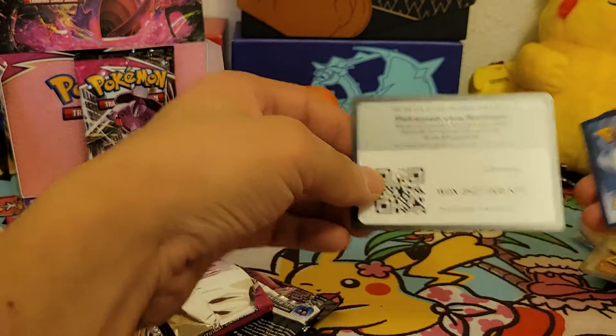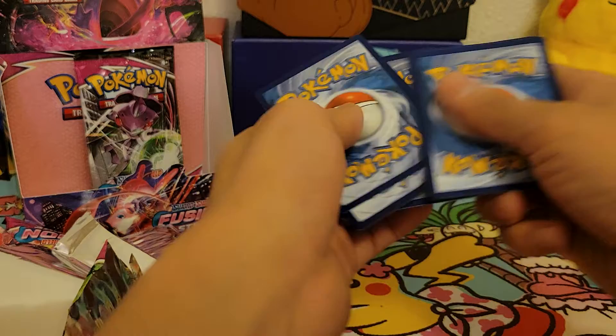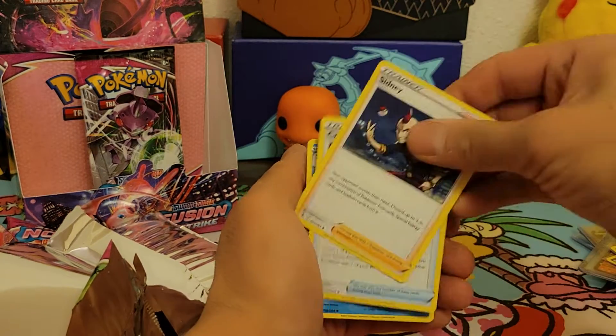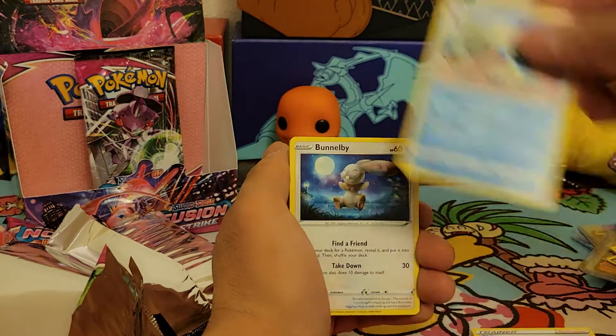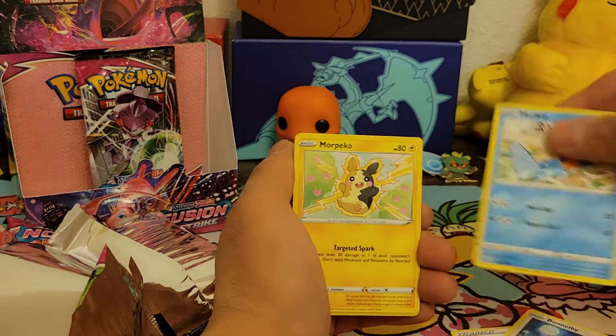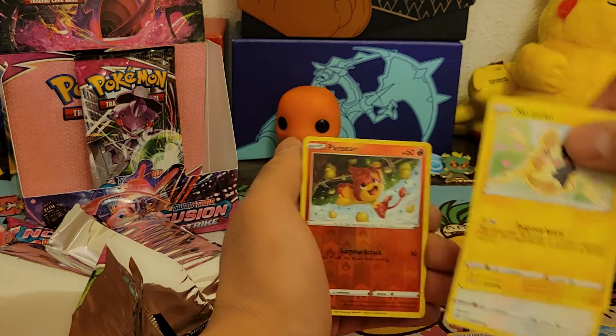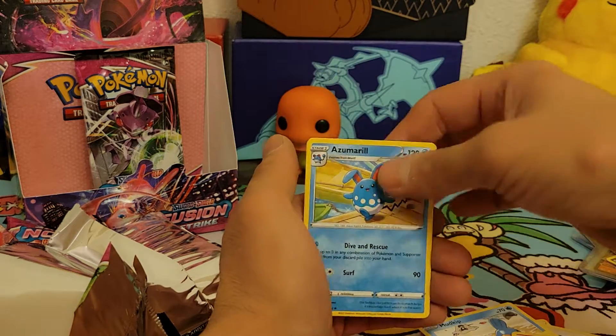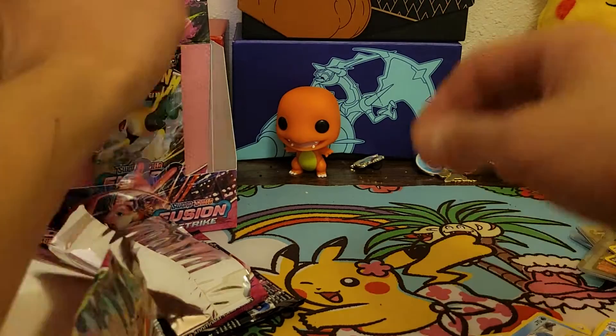Solid green code — so no hit. Sydney, Cross Switcher, Croconaw, Bonsweet, Mudkip, Caterpie, Morpeko, Eevee, Pansear, and Azumarill non-holo rare. Two packs left.